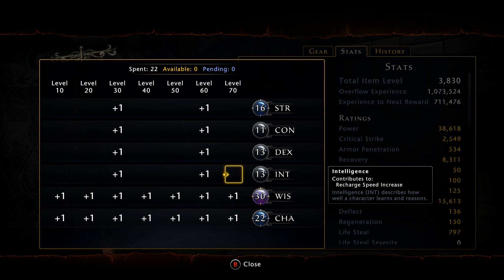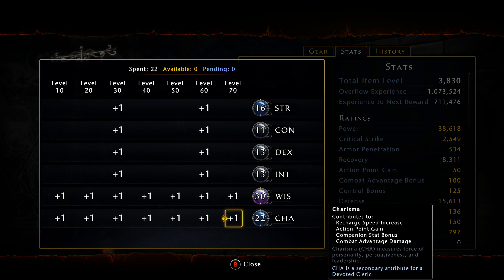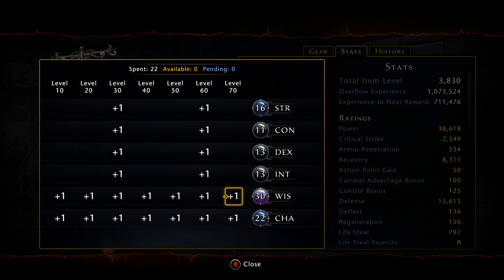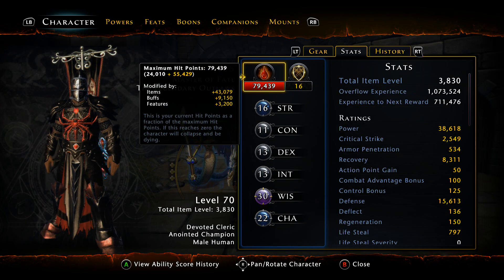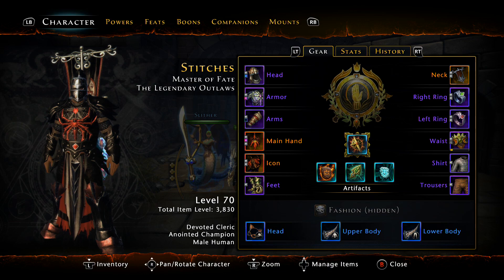Ideally it would be best to go Intelligence and Charisma for this build. Intelligence increases your recharge speed, and Charisma increases recharge speed and your AP gain. So your statistics will be up to you — ideally Intelligence and Charisma. However if you're playing a Healing DC, then you would obviously want Wisdom.